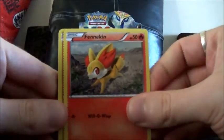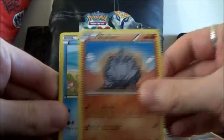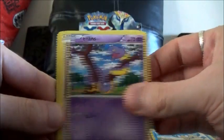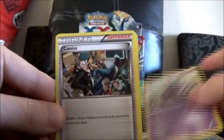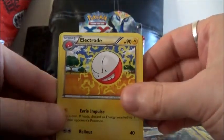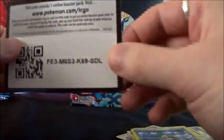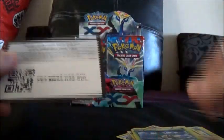Next one. Fennekin, Rihorn, Pampo, Ekans, Fletchling, Whirlipede, a Cassius Trainer, Electrode, a Gerda Reverse, and a Gourgeist holo. Looks like we're quite on a bit of a streak, although I don't want to jinx myself by saying that.